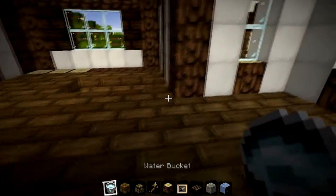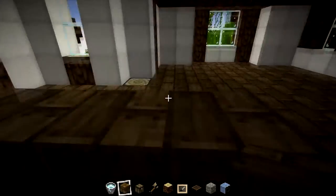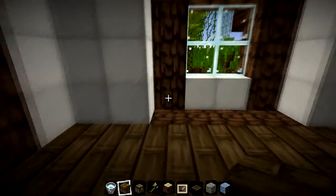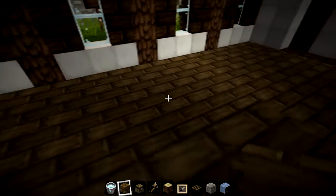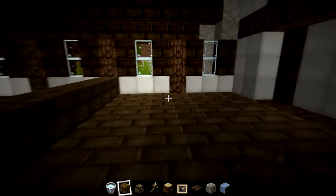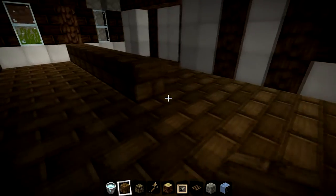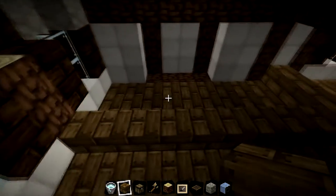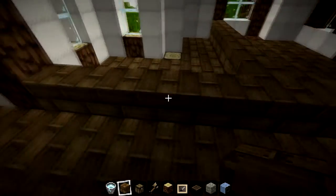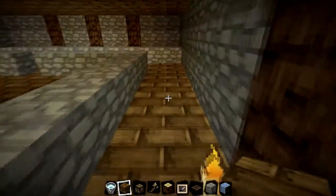Rooms over here - we can possibly make this into a small room here. This needs to be around here. We can put another room in here. And then maybe a room here. So quite spacious still. Yeah, that works fairly well. We can have the entrance to that there, the entrance to this room here, the entrance to this room here.